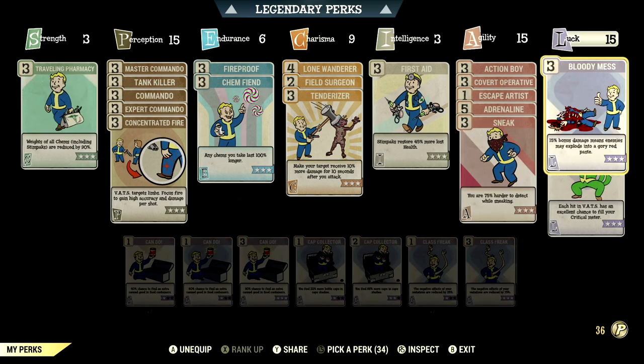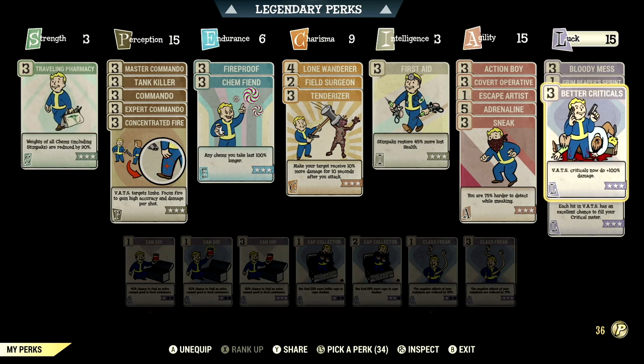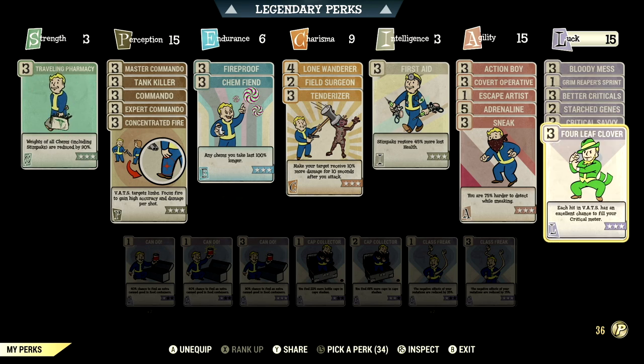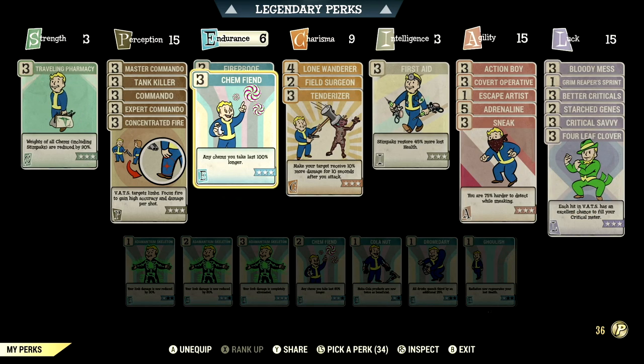Over in luck we have 15, with bloody mess maxed out — 15% bonus damage. Grim Reaper's Sprint at 1 star — 15% chance in VATS to restore all action points. Better criticals maxed out — VATS criticals do plus 100% damage. Starched genes maxed out — never mutate from rads and Radaway won't cure mutations. Critical savvy maxed out — critical hits only consume 55% of the critical meter. And four leaf clover maxed out — each hit in VATS has an excellent chance to fill your critical meter.